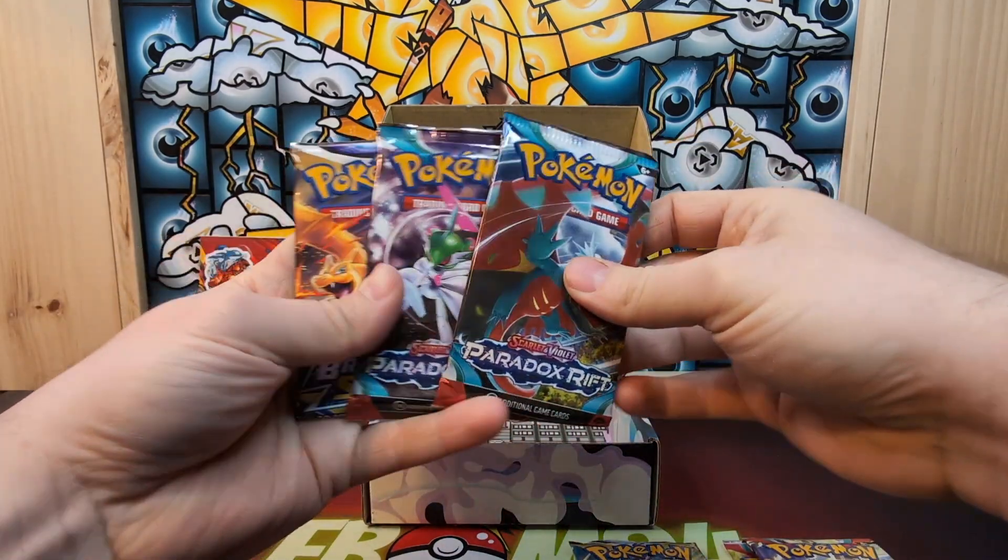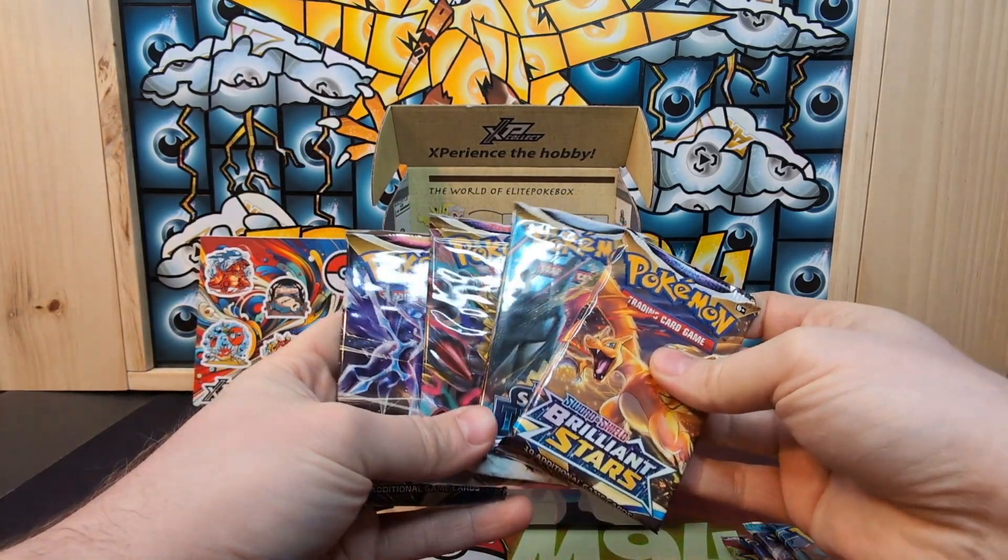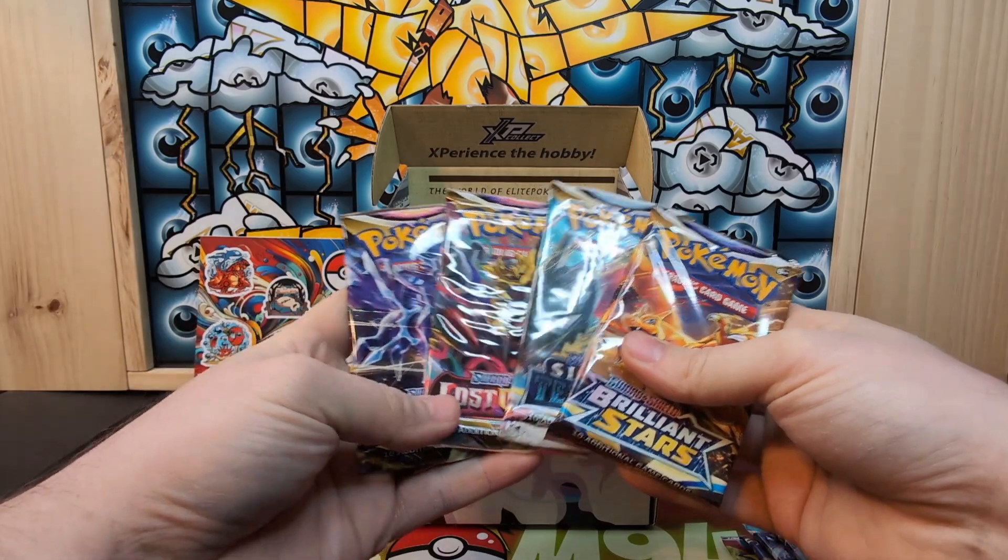City and Flames, two Paradox Rifts, and a Brilliant Stars. We have four Sword and Shield and four Scarlet and Violet era packs.